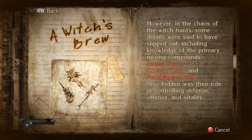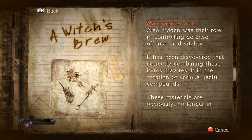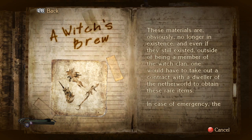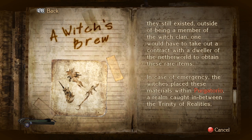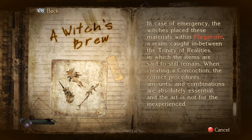However, in the chaos of the witch hunts, some details were said to have slipped out, including knowledge of the primary mixing compounds: baked gecko, unicorn horn, and mandragora root. Also hidden was their role in controlling defense, offense, and vitality. It has been discovered that correctly combining these items may result in the creation of various useful compounds. These materials are obviously no longer in existence, and even if they did once exist, outside of being a member of the witch clan one would have to take out a contract with a dweller of the netherworld to obtain these rare items. In case of emergency, the witches placed these materials within Purgatorio, a realm caught in between the Trinity of Realities, in which the items are said to still remain. When creating a concoction, the correct procedures, amounts, and combinations are essential, and the art is not for the inexperienced.